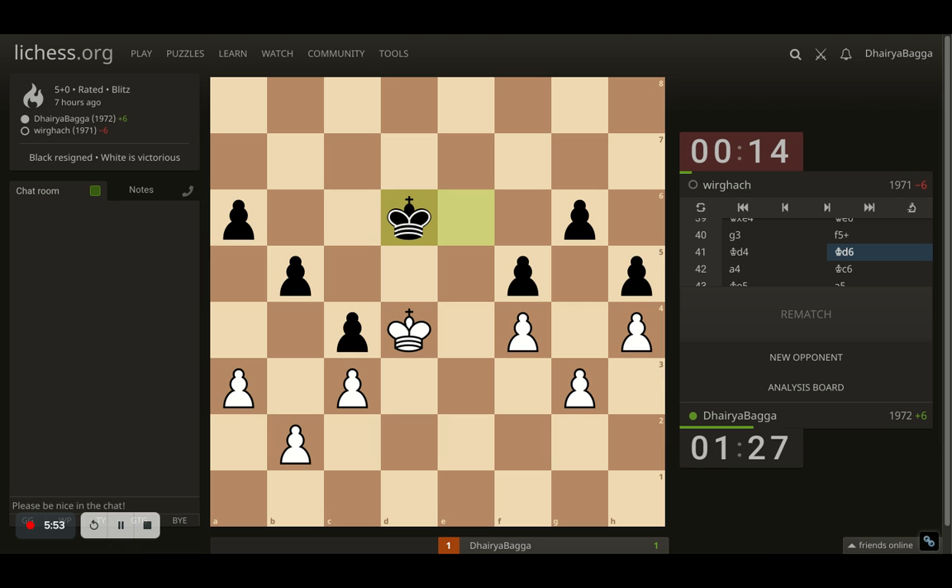Opponent now moves with king to d6, not letting me come ahead. So the opposition holds with the opponent. Then I played a4, asking for a pawn trade — I'm okay because then I can grab c4 if the opponent takes. If the opponent pushes, I can still take and I'll have majority here to push, and I can also take the c4 pawn. So that's a good move playing a4. The opponent places king to c6, which allows me now to move to e5. I got the opposition; I can move towards this side, grab these pawns, and push for the endgame. The c3 pawn is controlling the dark squares on d4 and b4, so there's nothing much the opponent can do.